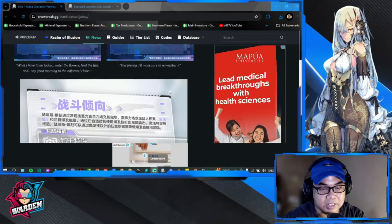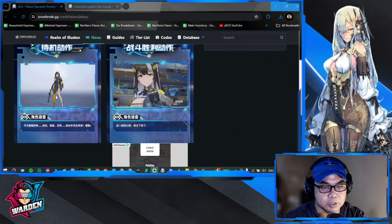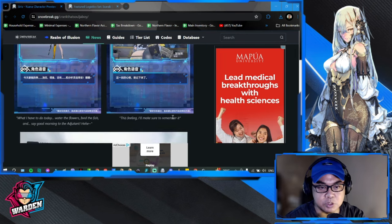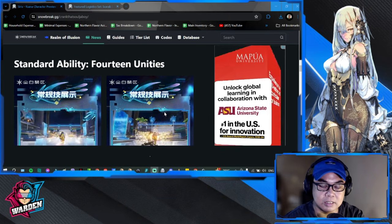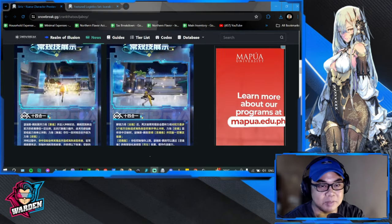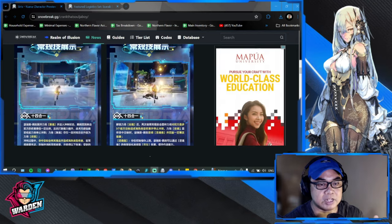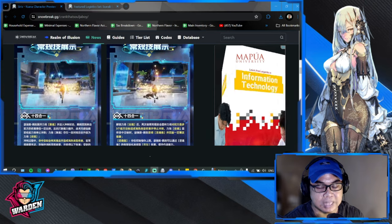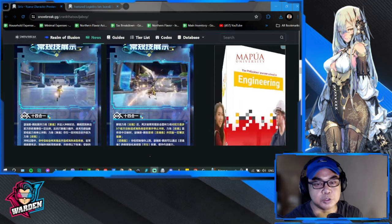This is one of her animations — this is probably her main screen animation, and this one is probably one of her skills. Let's look at her standard skills. This animation is going to be her shield. Basically, she carries a shield, can ram into people dealing damage, and then the shield explodes. The shield probably has a duration, after which it explodes, or there could be a trigger.